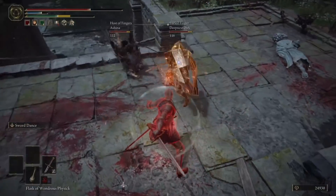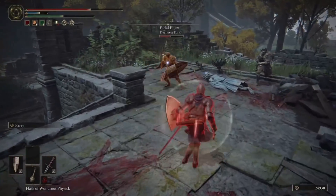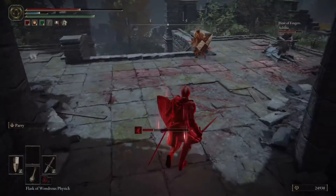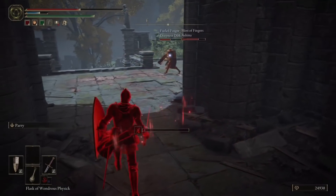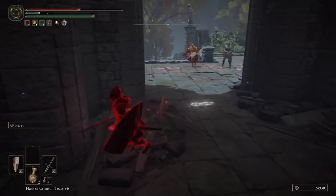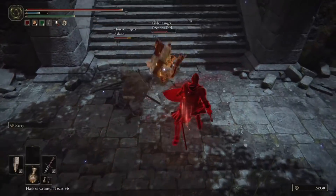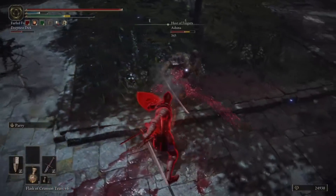I've also switched from Spinning Slash to Sword Dance here. Sword Dance had interesting guard break characteristics in Dark Souls 3 — I'm not sure if it retained those in Elden Ring — but it is a guaranteed combo. The L2 is two attacks that are guaranteed to combo, and then you press L2 again to follow it up with that slam attack, though that slam is not a guaranteed combo at all. You might be better off replacing it with an R1, R2, jump attack, or even a crouch attack.